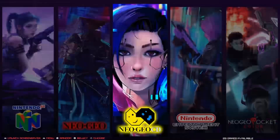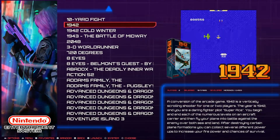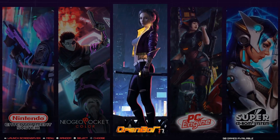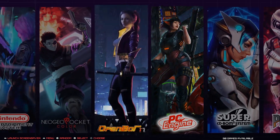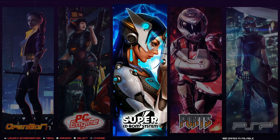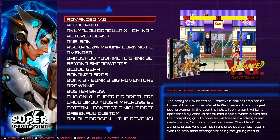Neo Geo and Neo Geo CD have 29, 50 systems with 1,300 games in that folder - this is going to include your hacks. Neo Geo Pocket Color has 47, OpenBOR has 90, PC OpenBOR - wow, that's a lot of OpenBOR games. PC Engine has 226, PC Engine CD has 100, and there's Super CD as well.